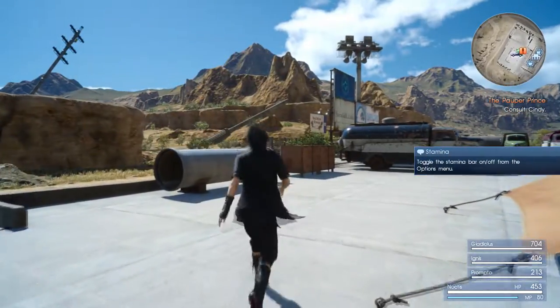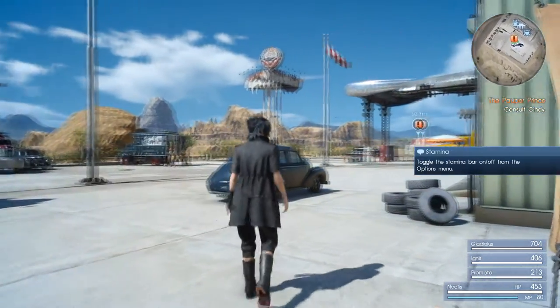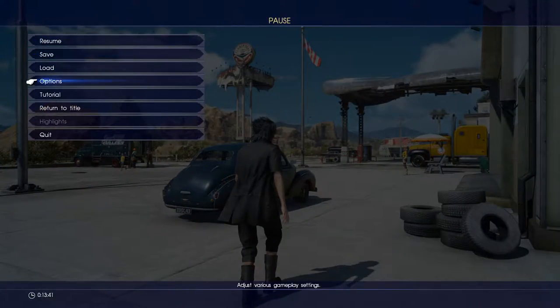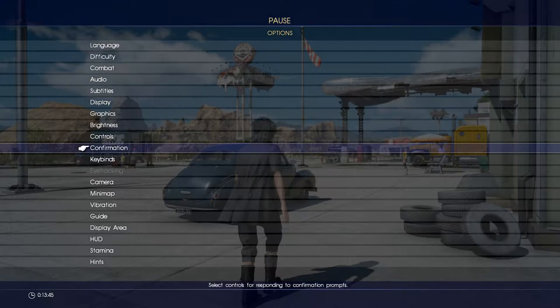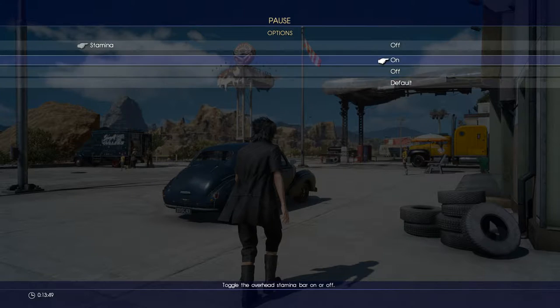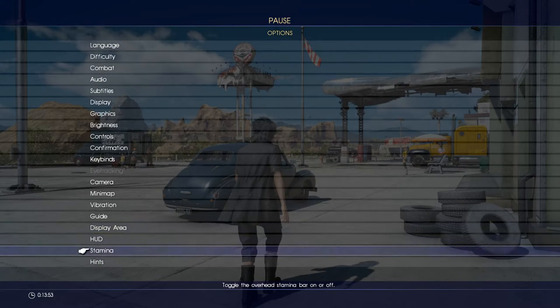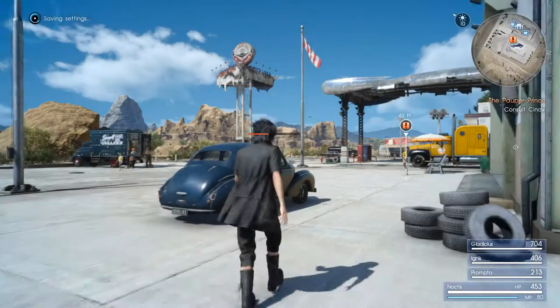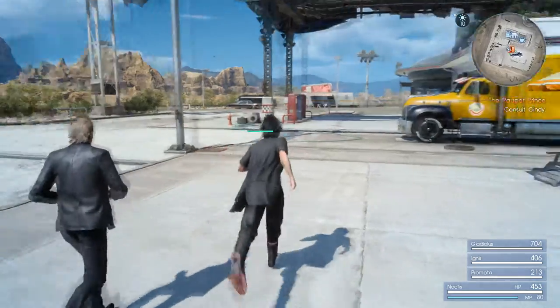Stamina bar — toggle it on or off from the option menu. Let me find that in options. Stamina — HUD display area — on.